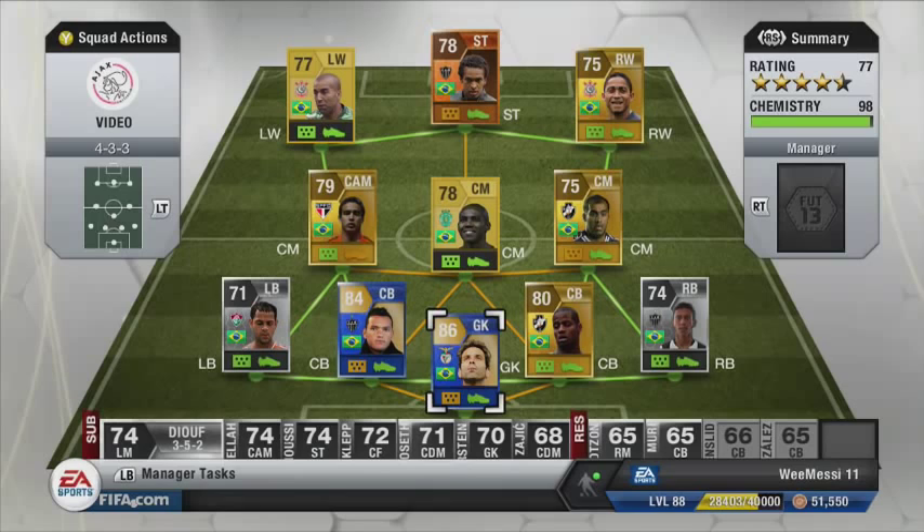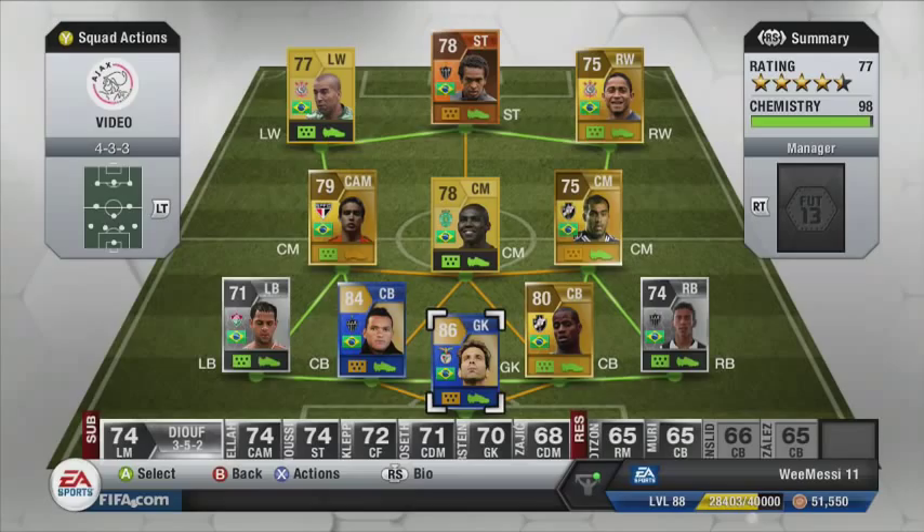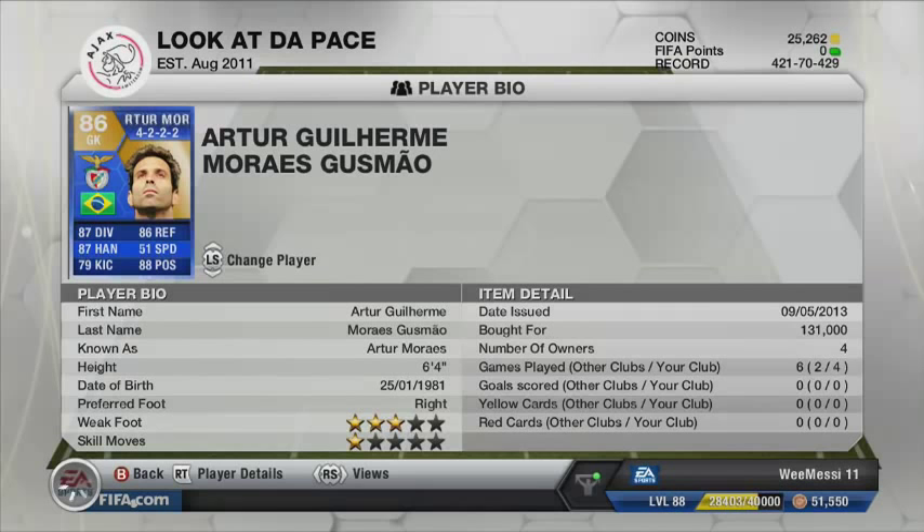What's up guys, it is WeMessie11 and today I have another player review for you. I have the Team of the Season in-form Arthur Moraes who plays for Benfica in the Liga Portuguesa. I got him for $131,000 but this player was kindly lent to me by the absolute legend SAS645. Make sure to check out his channel down below. This keeper has had a pretty good season for Benfica.